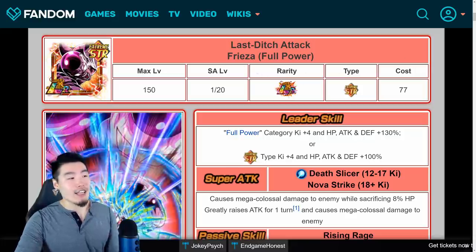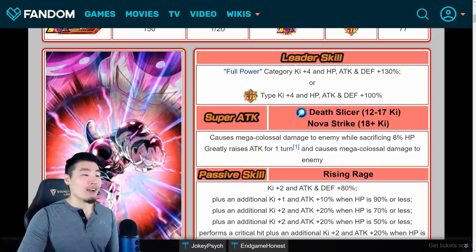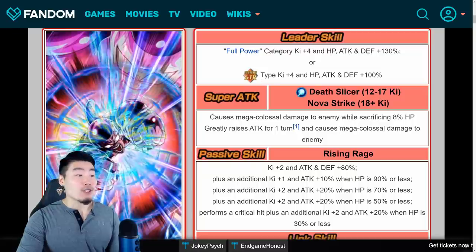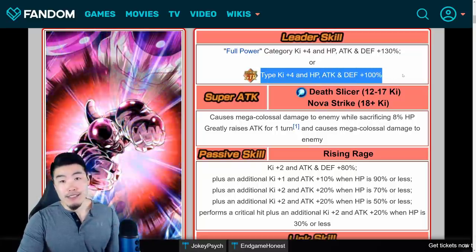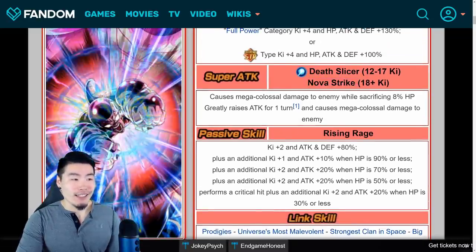Let's get it started with the LR Full Power Frieza. He is a full power category lead giving them Ki +4, HP, attack and defense +130%, or extreme STR types Ki +4, HP, attack and defense +100%. His super attacks are Death Slicer for the 12 Ki and Nova Strike for the 18 Ki.